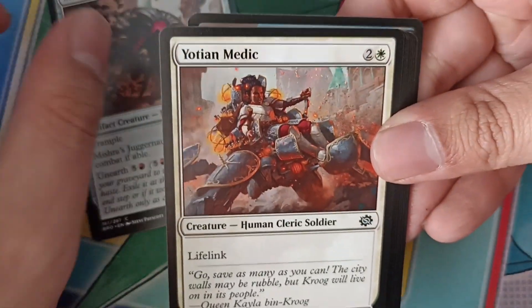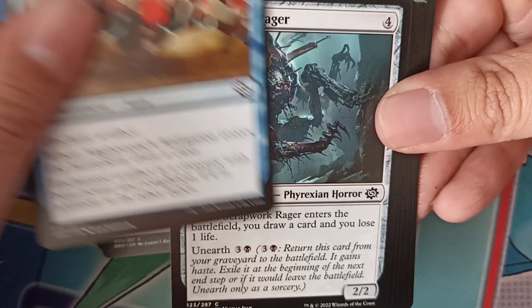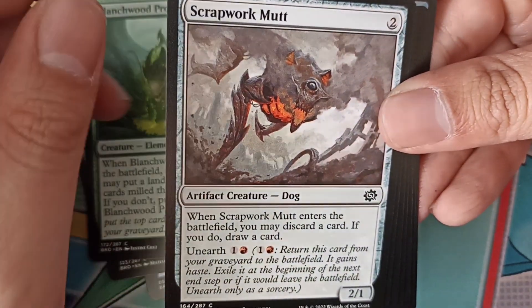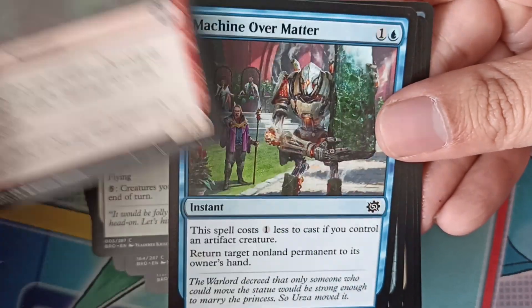Mishra's Juggernaut, Yoshin Medic, Mindsetones Animation, Scrapbook Rager, Blanchwood Prowler, Scrapbook Mutt, Ambush Paratrooper.